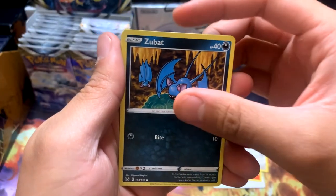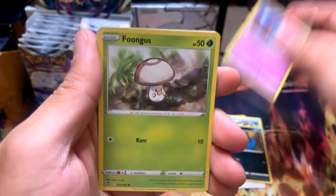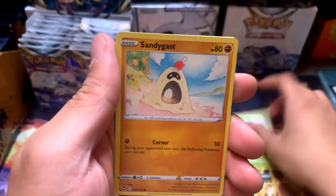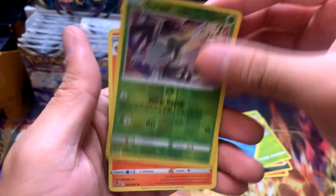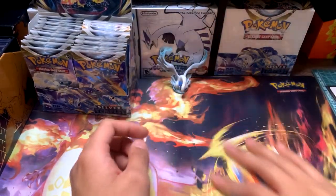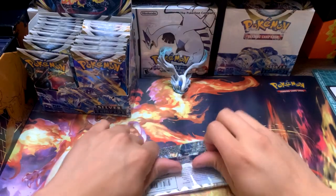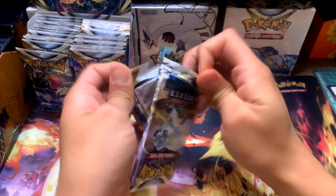Earlier I did join Hardways' Whatnot stream. I did a Rip Till You Hit and I got a VMAX Derellodon - that one was so sick. Pack two gives us a reverse and a non-holo. This is already looking rough, but it's only two packs and we've still got 34 more to go.